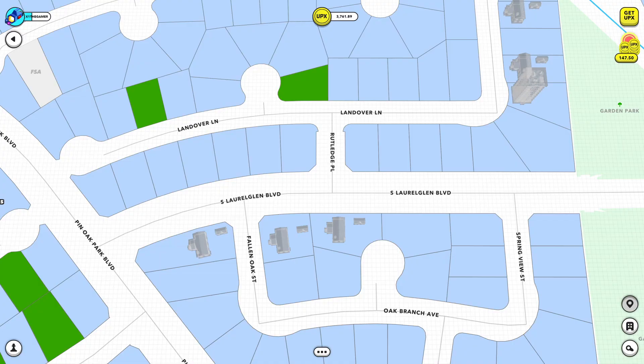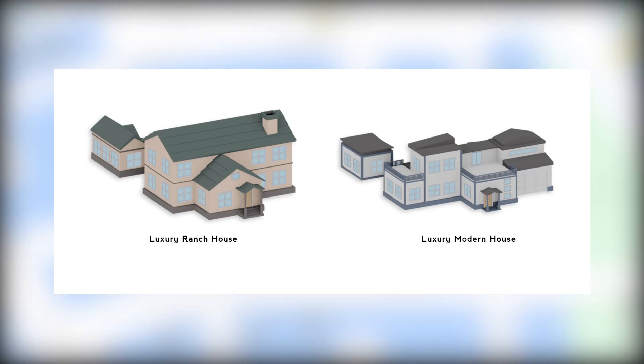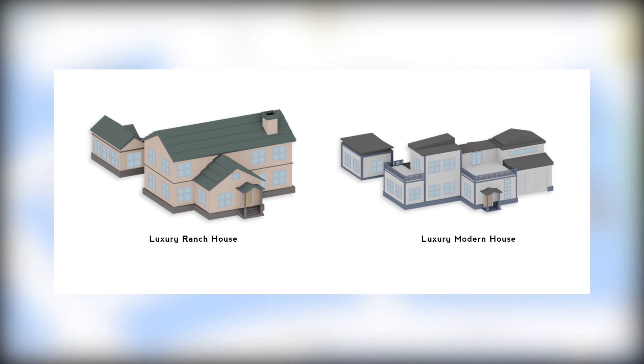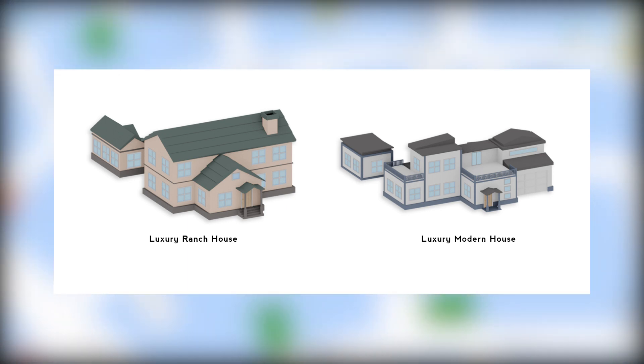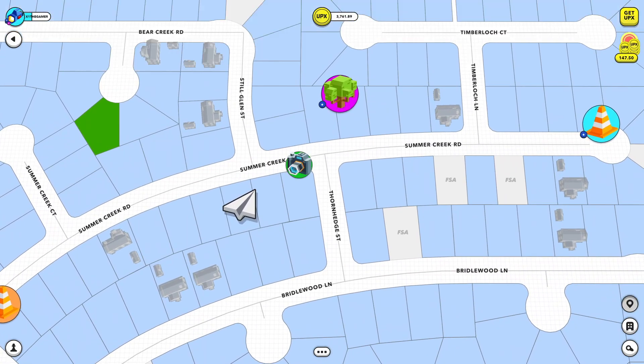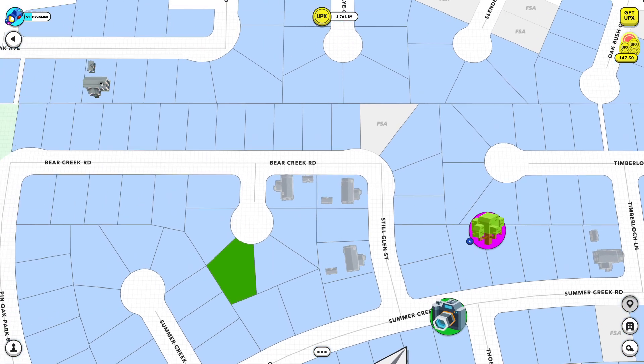We also had some new models drop in Upland — some luxury models. Players are now able to build two new variations of player homes: the Luxury Ranch House and the Luxury Modern House. We've also enabled construction across all West Coast cities, so you can build in any city on the West Coast to check out these new Luxury Ranch House and Luxury Modern House homes.